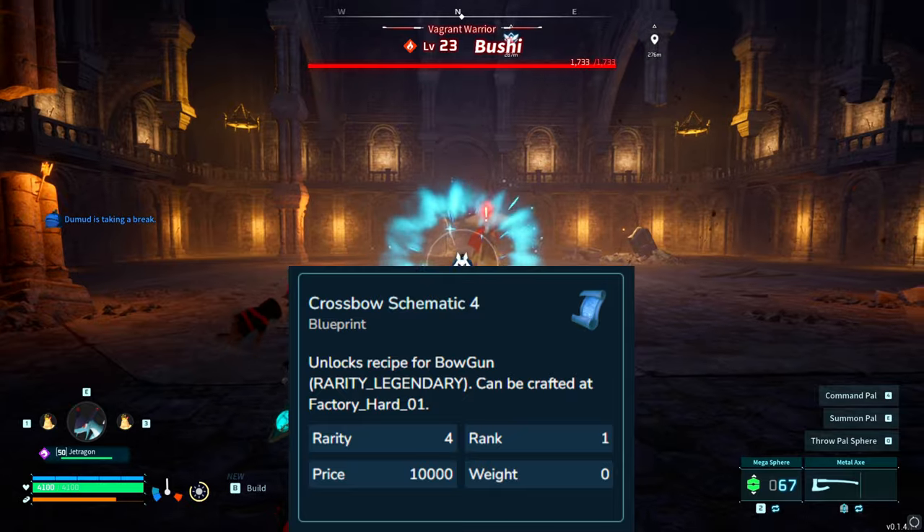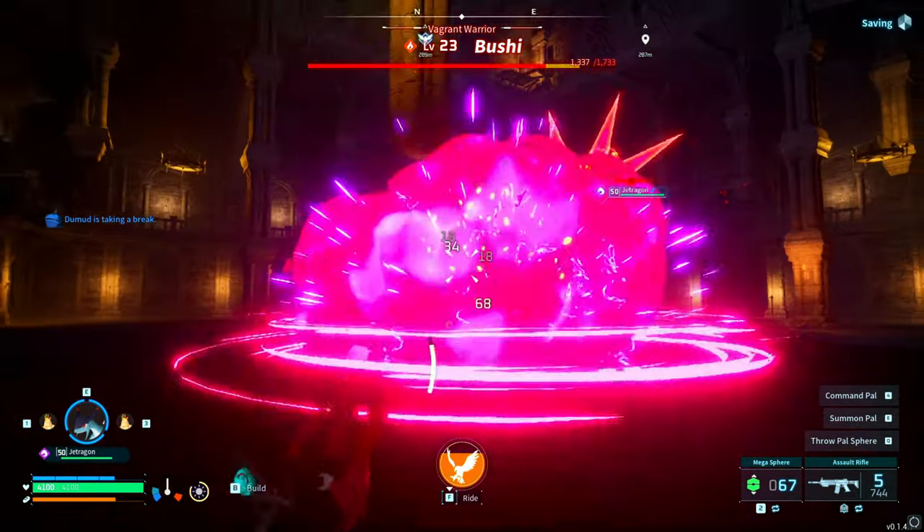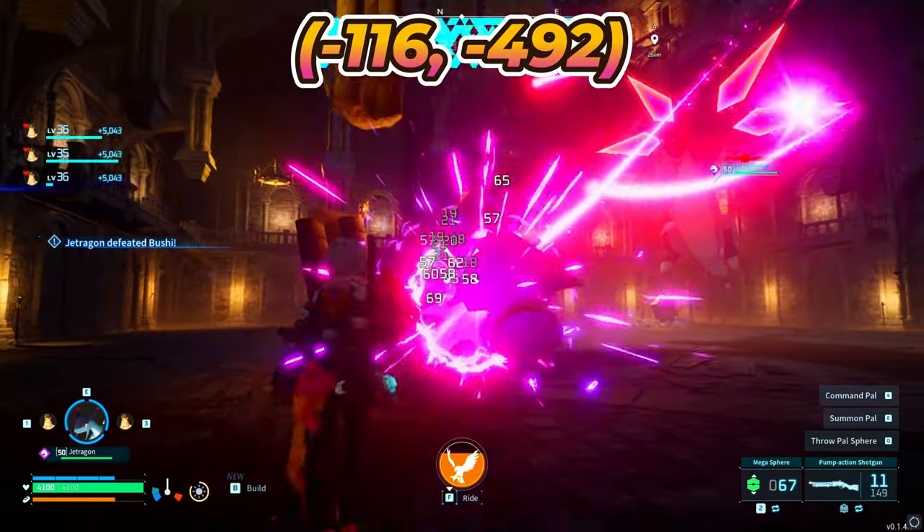Next, we have the legendary crossbow schematic, which is dropped by Bushy. When you encounter him, he'll be at level 23. Bushy could be located here, or at the coordinates negative 116, negative 492.